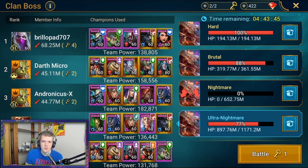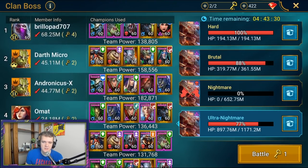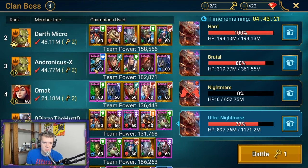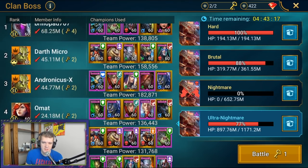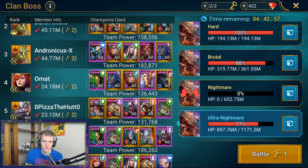Looking at some runs here: Brillo has Jareg with attack down and Steel Skull with defense up. Darth Micro has Altan with defense up and attack down — he's like the best for that. Another player with Andro also has attack down and defense up. So you can see all these comps share that same structure.